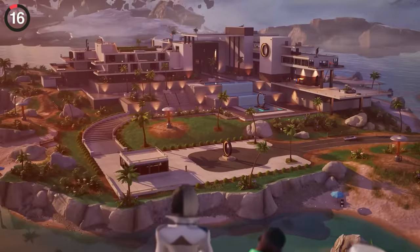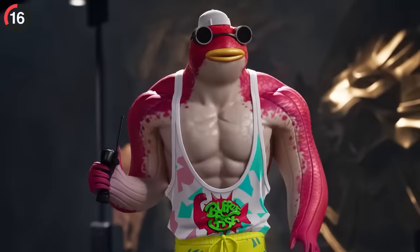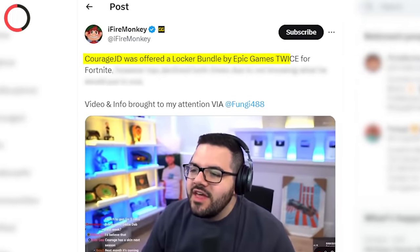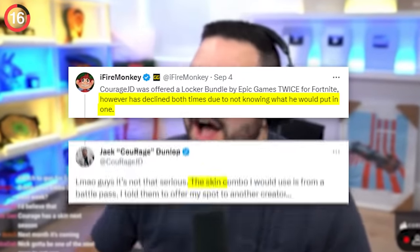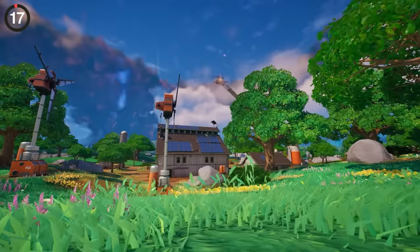That's to be expected for a Battle Pass skin — they usually have way more secrets included, and you only get them for a limited time. That ended up being a massive problem for Courage, who recently admitted that he turned down a locker bundle twice. The reason? He didn't know what to include in it, and all of his favorite outfits were Battle Pass skins, which cannot be sold.